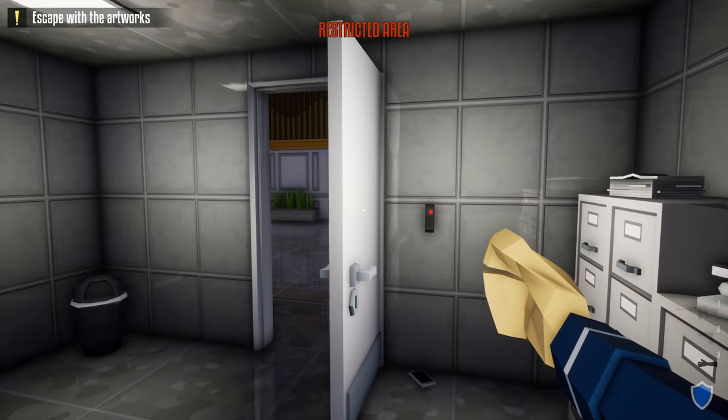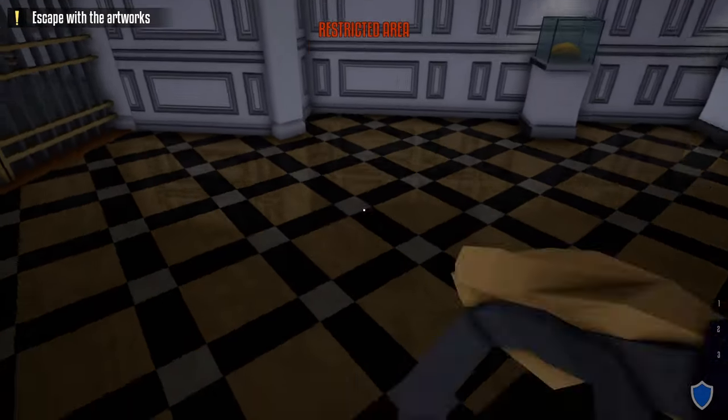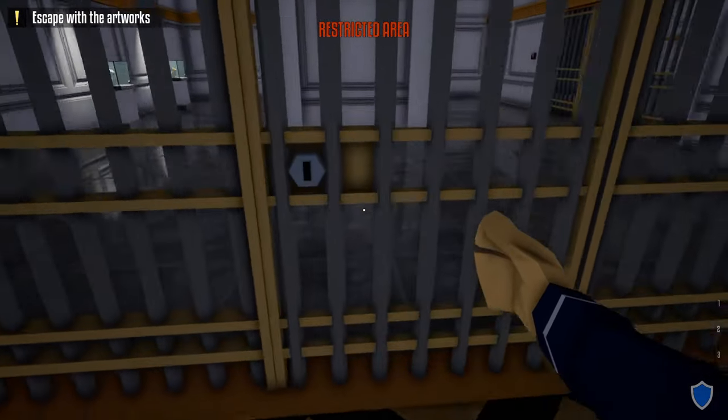Grab his phone, jump over the railing, and do the check-in in the security room. Now we don't have to worry about cameras or guards for the rest of the heist. Head upstairs, grab our duffel bag, and jump over the railing.